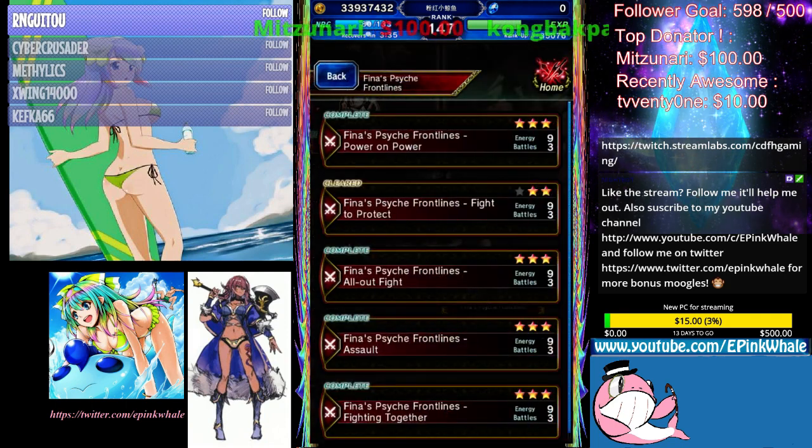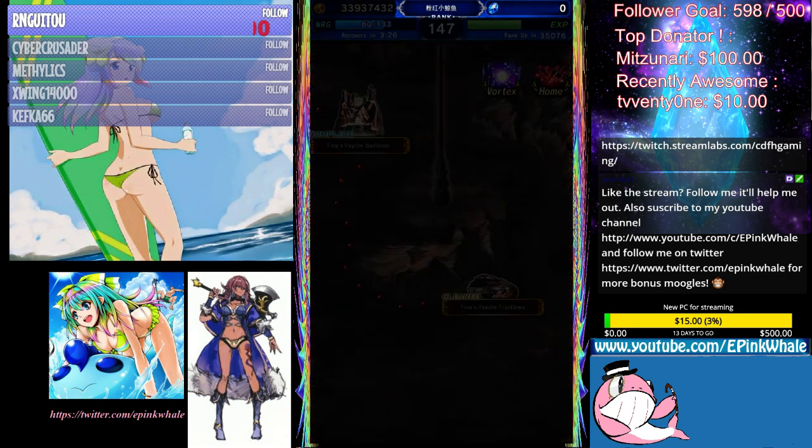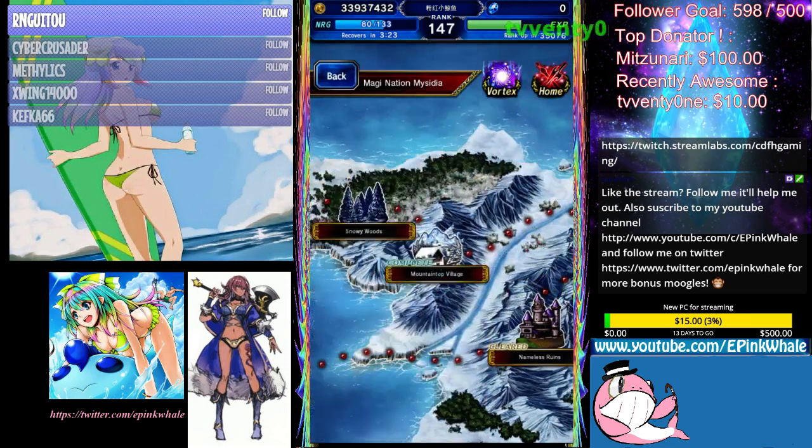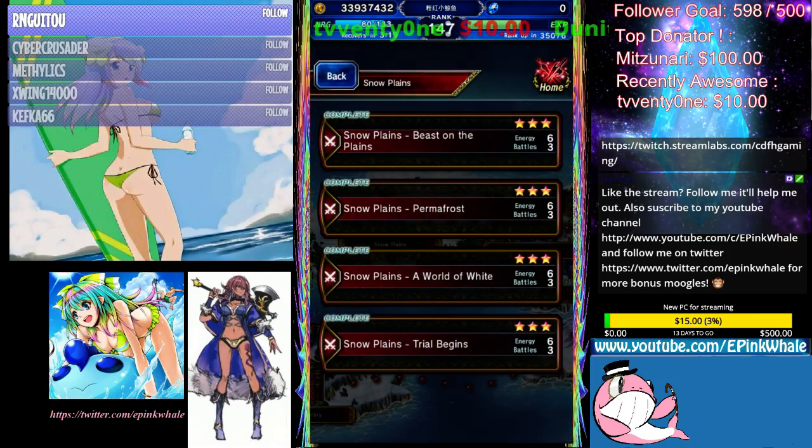Power on Power — Fina Psych Front Lines. You get around 4.8k a run. It is a little better than this stage right here, Snow Plains, Beasts on the Plains.